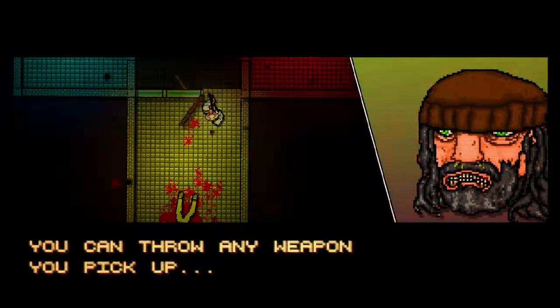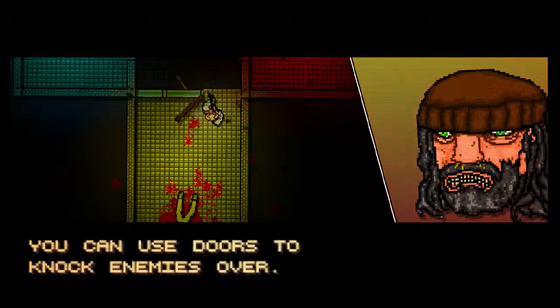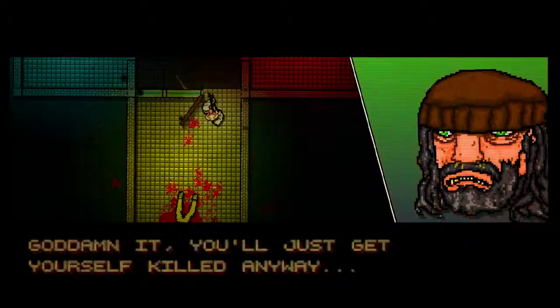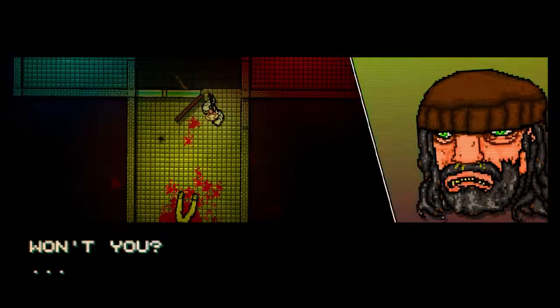However, there's always more tricks to learn. You can throw any weapon you pick up by pressing L1 — good to know. You can use doors to knock enemies over. Guns are very loud and will alert your foes, so plan your moves and use melee weapons when you can. 'Goddammit, you'll just get yourself killed anyway, won't you?' He's not very friendly, is he?